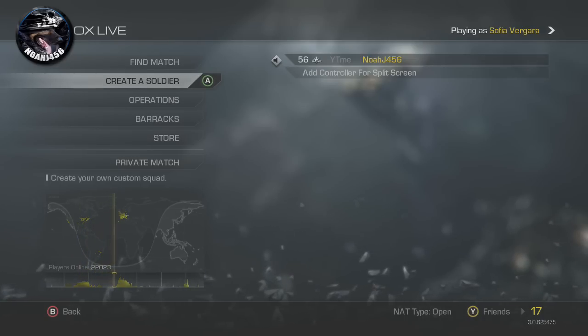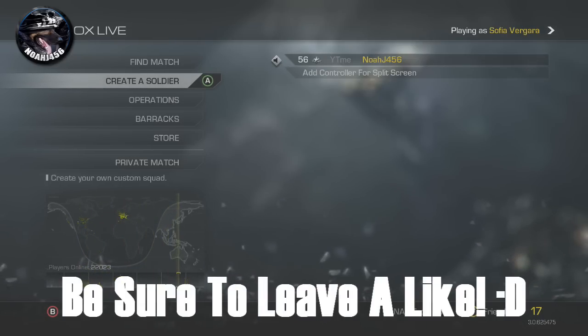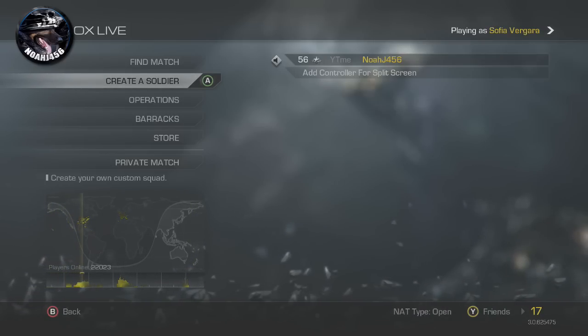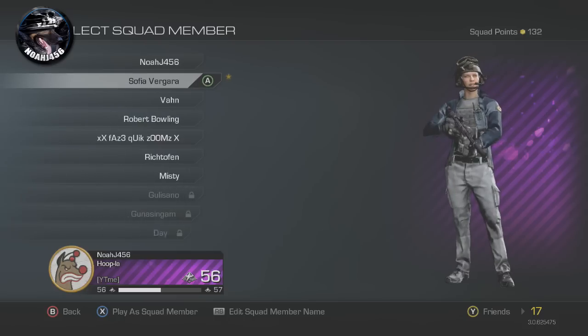Hey guys, what is going on? My name is NoJ456 and today I'm going to be showing you how to get extra squad points that really help you out, allowing you to unlock all the stuff that you want to unlock. Squad points are the main thing you need starting out, and it's really hard to get extra ones.